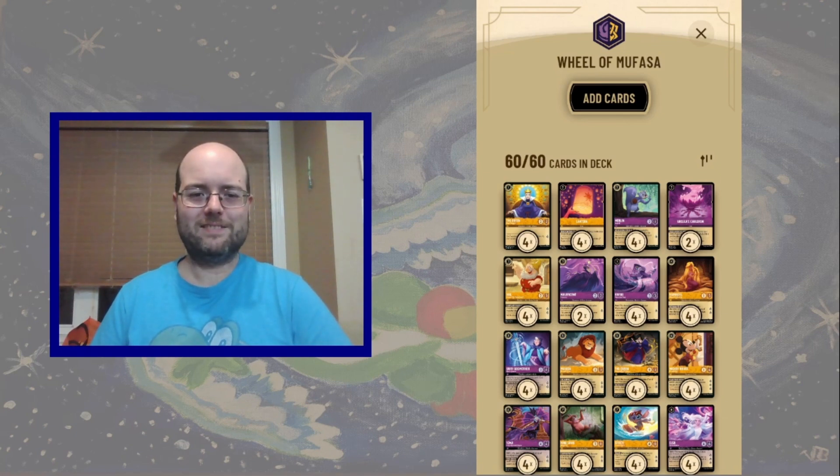And we top-deck another Mufasa — it's the circle of life. One Mufasa goes down, another one just takes its place. Queen can trade with Lucifer and Mickey's going to quest as we pass the turn back to our opponent. We can play without a hand — we've got good top-decks for days.